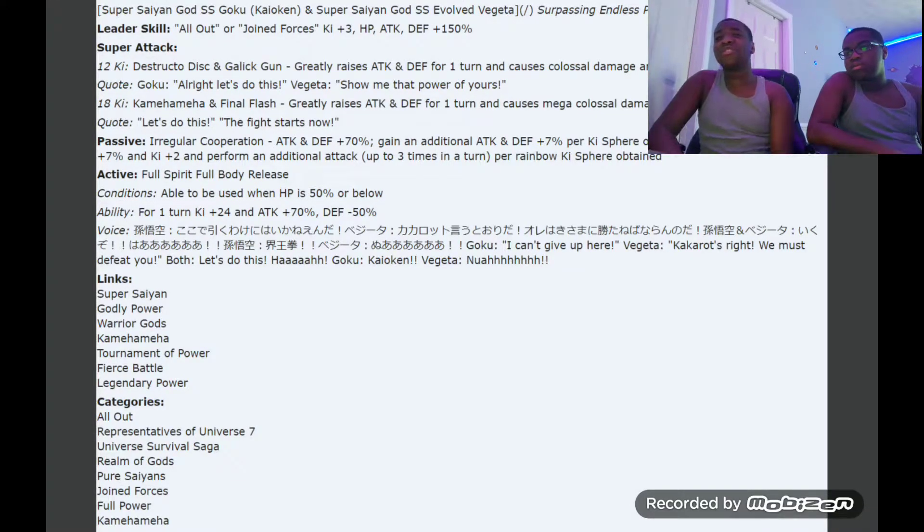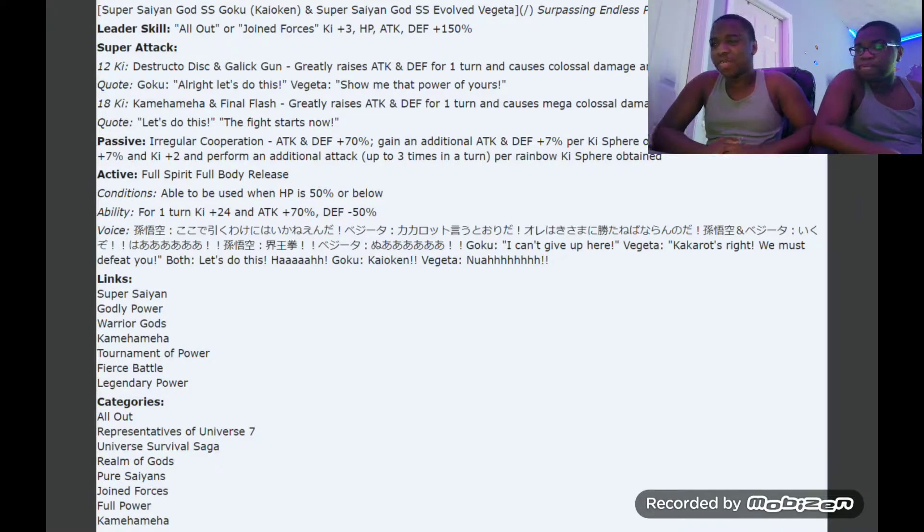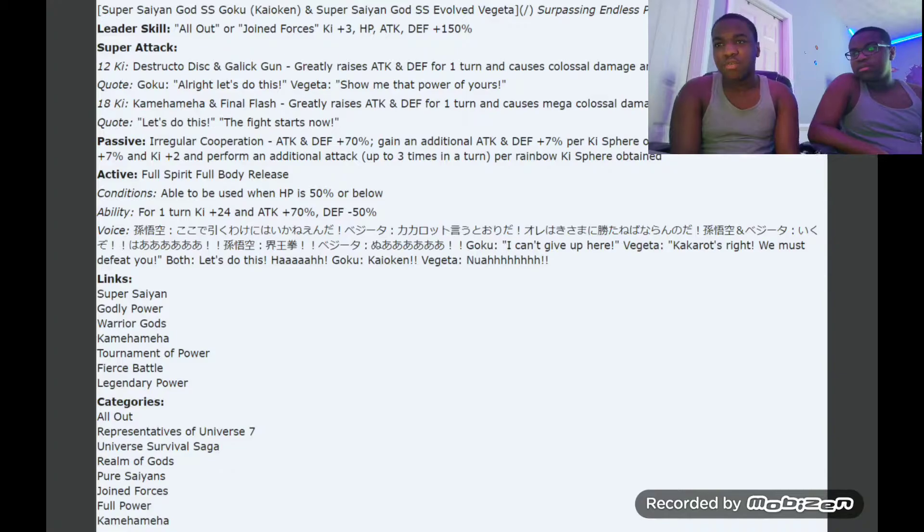Their 18ki is Kamehameha and Final Flash, which greatly raises attack and defense for one turn and causes mega colossal damage — that's the better version of the first one. Their passive, 'Irregular Cooperation,' gives attack and defense plus 70%, gains additional attack and defense with 7% per ki sphere, critical hit chance plus 7%, ki plus 2, and perform an additional attack up to three times per turn per rainbow orb.